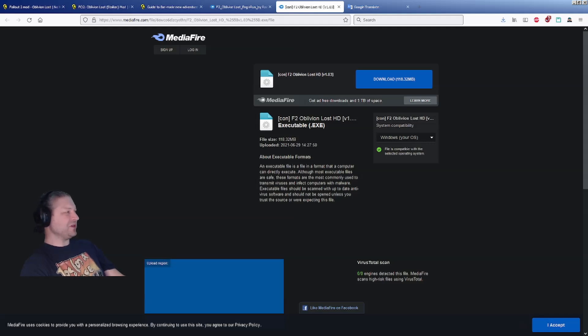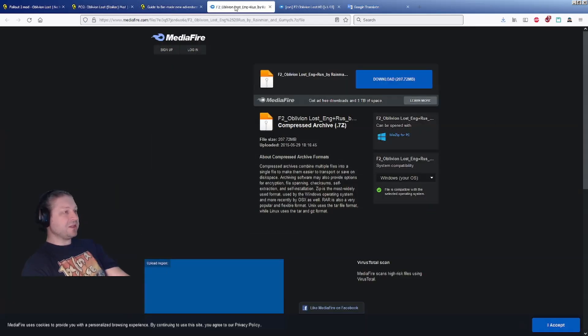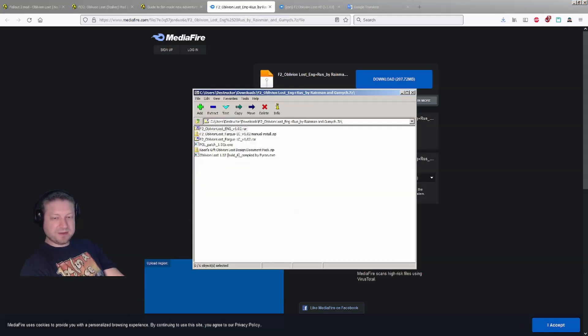There's a version 1.03 of Oblivion Lost, the mod I was playing yesterday. This version will hopefully crash a little less and might have a better translation. The version I've been playing for the last couple weeks was actually 1.02 — you can see it right here in the zip file, and this other one is even version 1.01, but the latest one they have is 1.02.